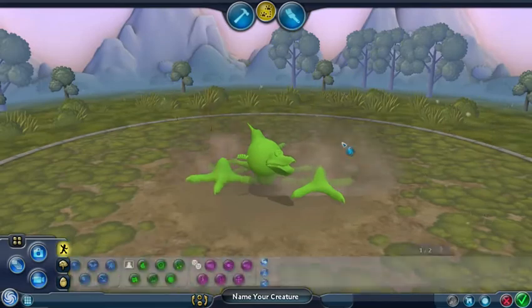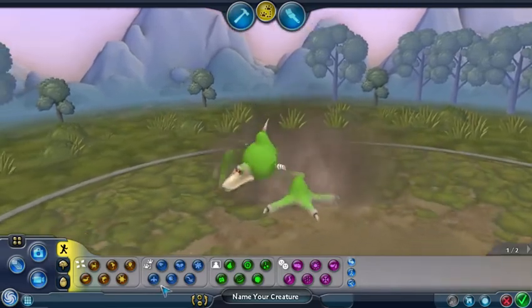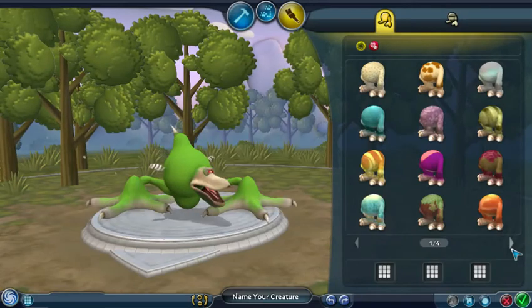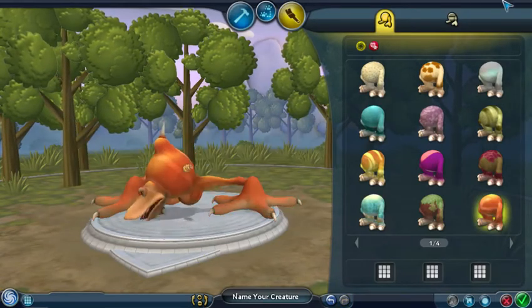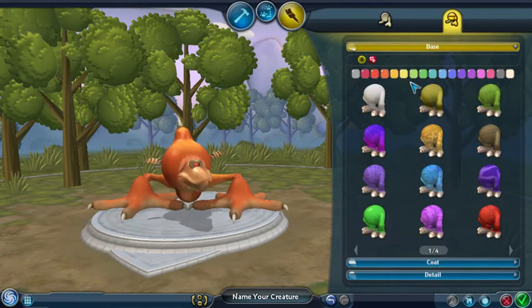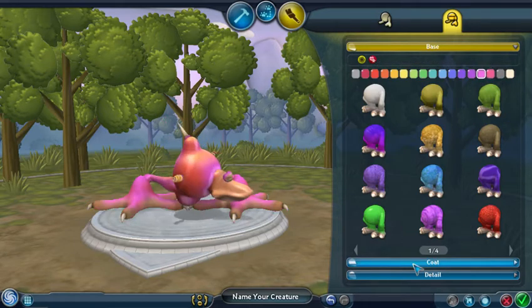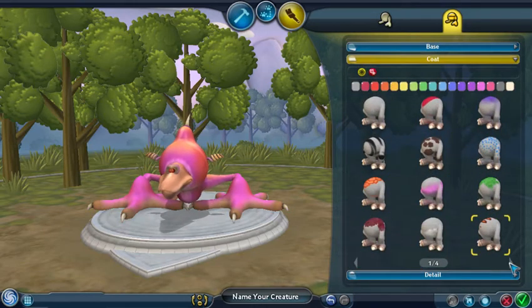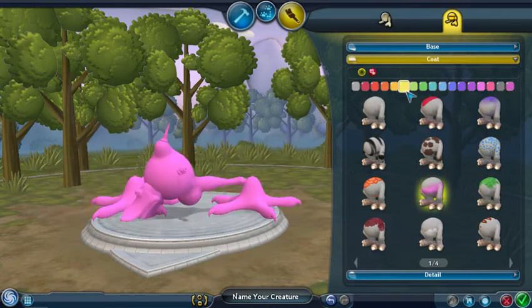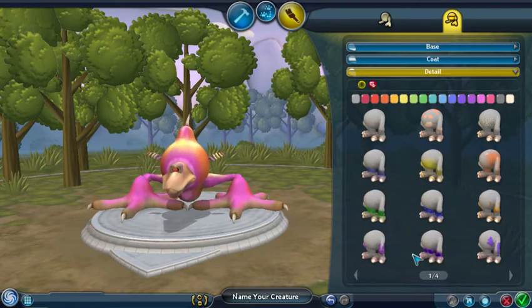Let's see him walk — this is going to be disgusting, oh my gosh. Imagine this thing in a tree scene at night, that's terrifying. I'm going to call him the Big Toad Stalker. He's pink. This makes me sad — he is big. I think I made the feet a little too big.